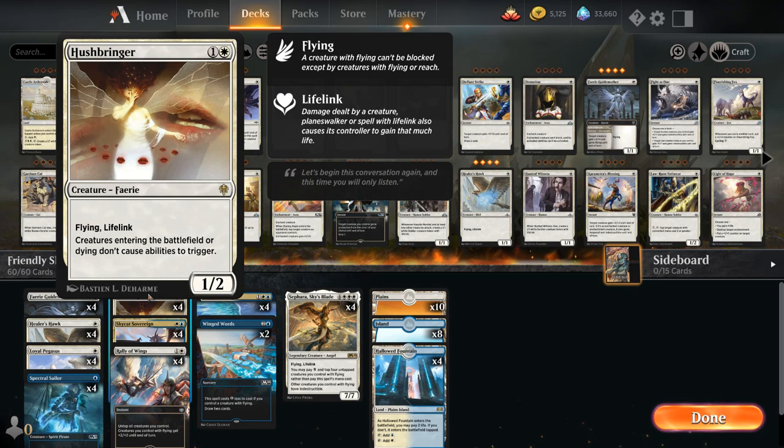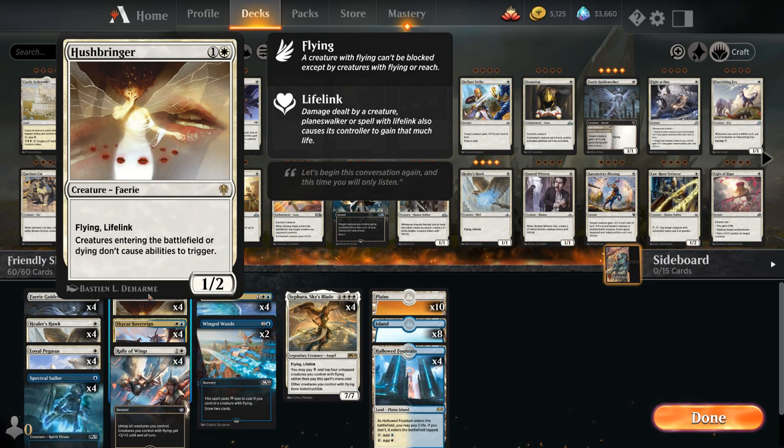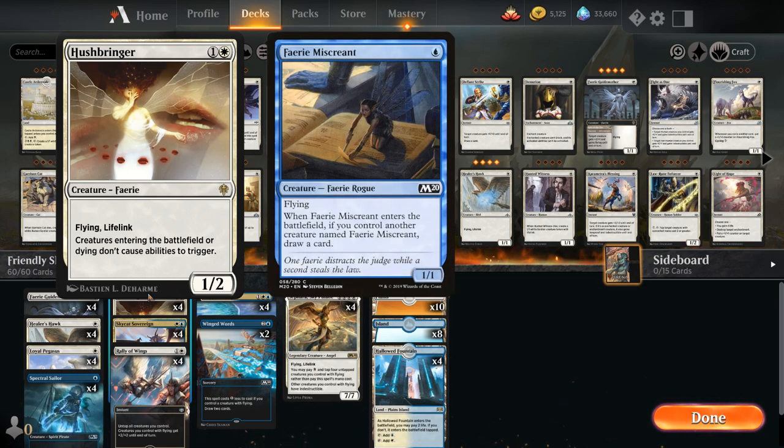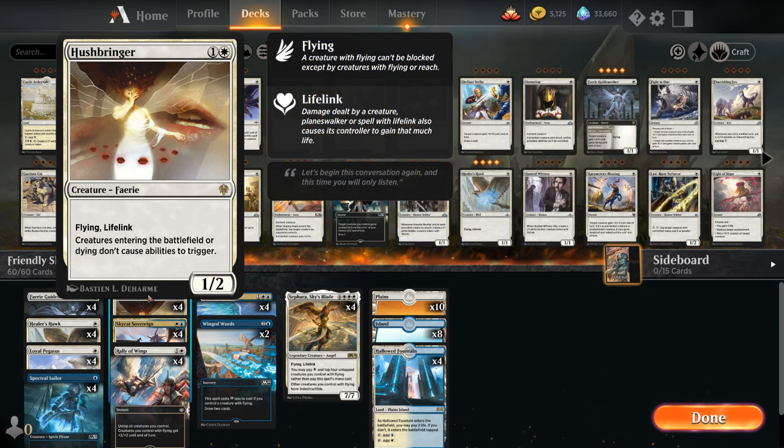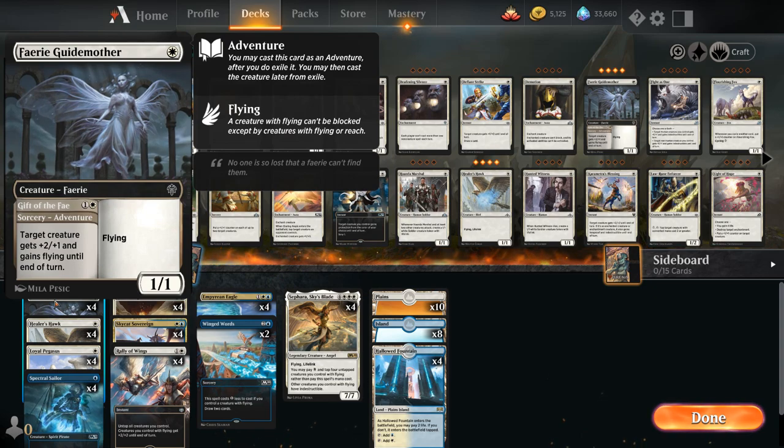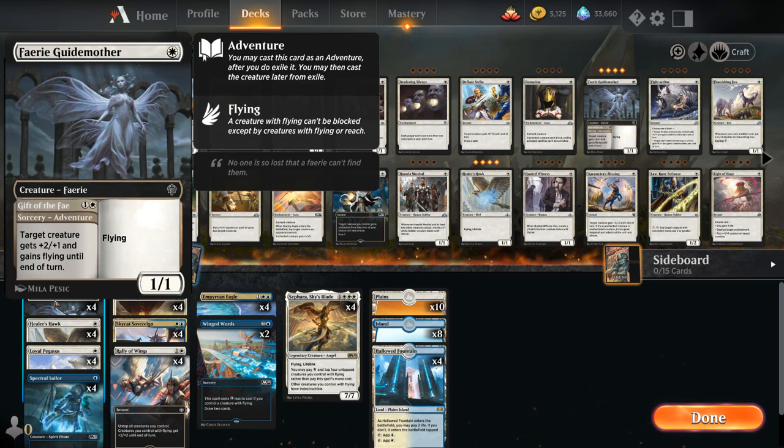We did decide to include Hushbringer, which is pretty well positioned right now. So you won't see any flyers with enters-the-battlefield abilities like Fairy Miscreant or the Hanged Executioner, which otherwise would be fine additions. But Hushbringer is very valuable nowadays. At 1-mana we've got Fairy Guidemother as a 1-mana 1/1 flyer that we can also adventure to give a creature +2/+1 until end of turn.